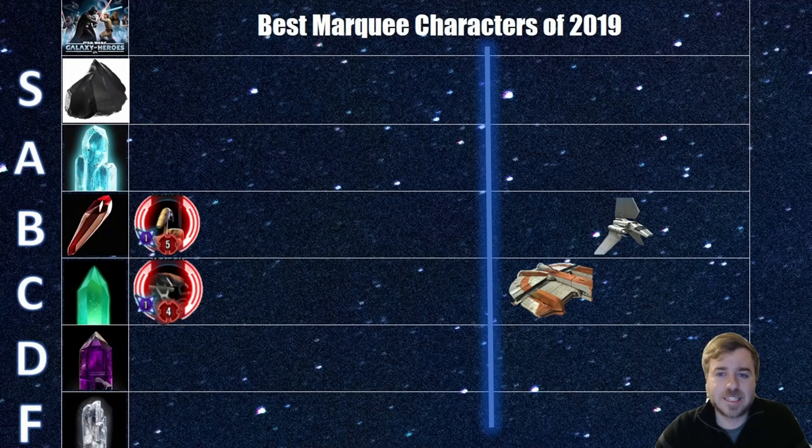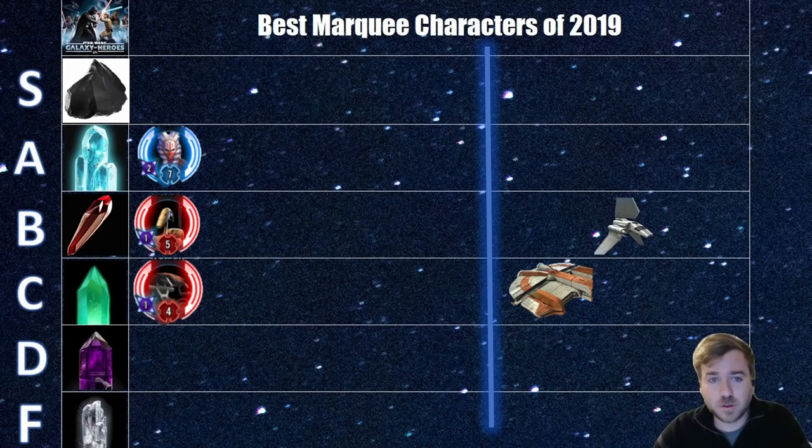Jumping to June 2019, we've got our first A tier — top of A tier — Shaak Ti. She's just such a strong leader. She works well with 501st clones and even Bad Batch situationally as a fifth. She calls all clone allies to assist, grants 100% turn meter, cleanses, and heals allies. Her lead gives extra speed, protection recovery, 15% max health, 5% max protection, 15% offense. Whenever clones take damage she gets 20% turn meter, and she's already super fast. She grants retribution to the whole clone team, plus offense up and cleanse on the basic. The only thing she doesn't do is deal a lot of damage. High-A tier.